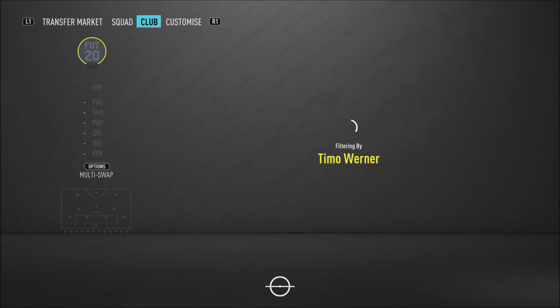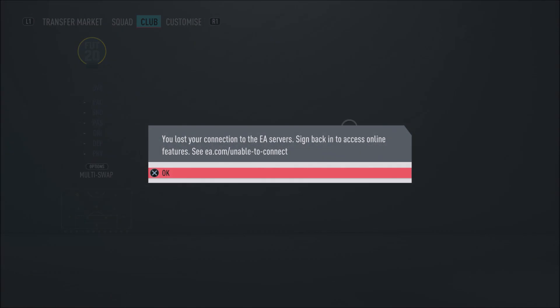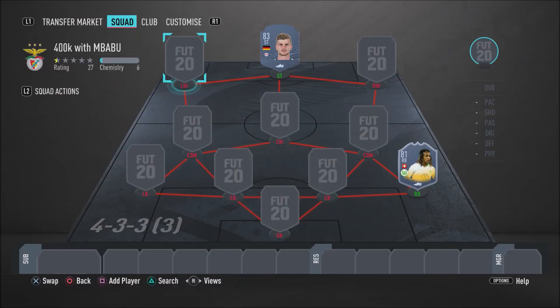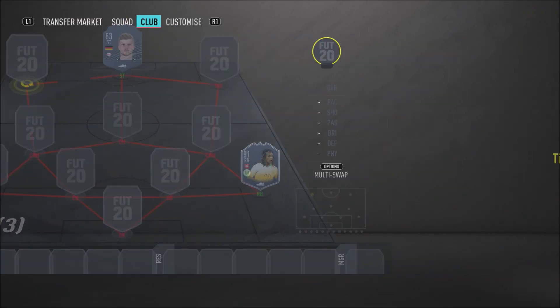Let's move on to the left wing position — but EA is just doing what they do best, lagging. The game's lagging and I can't pick the player. In my last video I also disconnected from EA servers, and now it's doing it again. Okay, finally we are back — I've reconnected to the EA servers. I actually don't know why that always happens.